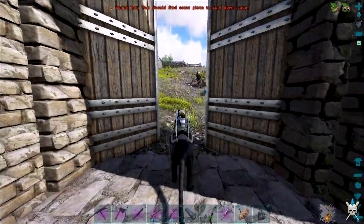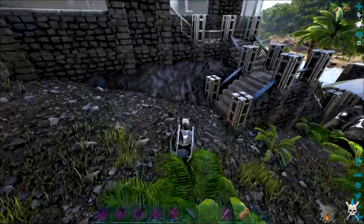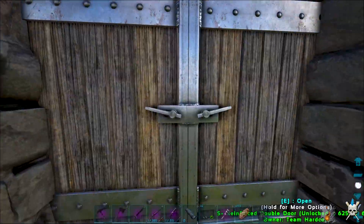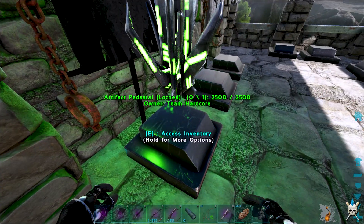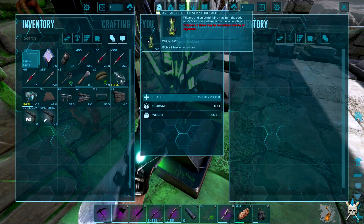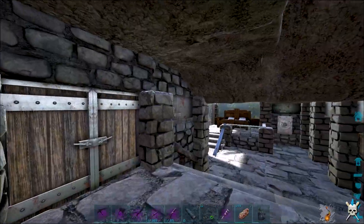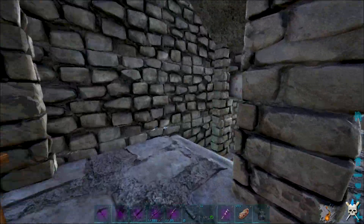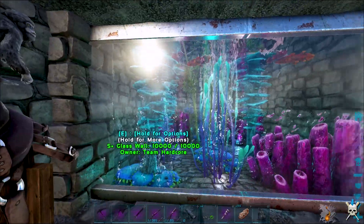We managed to get our very first artifact, which is absolutely awesome. Let's double check — it is called Artifact of the Clever. It's been a little while since we've been here; we've been playing a little bit of Valguero, which is really really nice. I really do like that map.